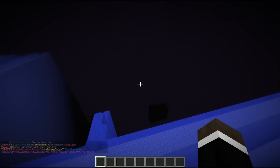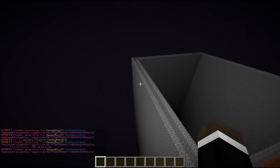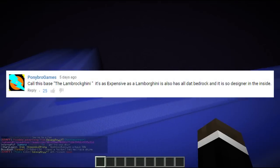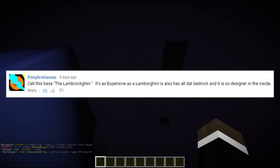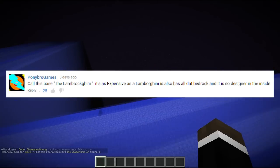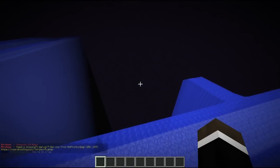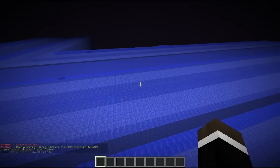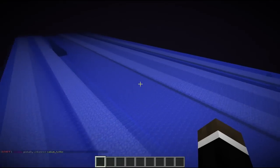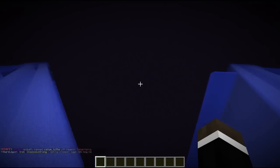Before we jump into a call with these guys, I always ask — what do we name the base? Leave it in the comments below and I'll choose a comment and shout it out next episode. Last episode, Pony Bro Games was the winner — he called the base the 'Lamb Rock Guinea': as expensive as a Lambo, with all that bedrock and designer interior. 25 likes, not bad! It was worth 1.1 billion dollars. Thank you for all your comments. Let's go meet the people in charge.